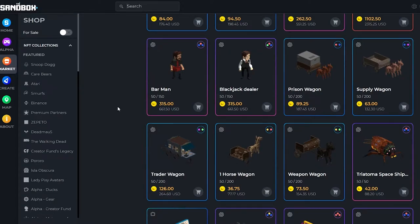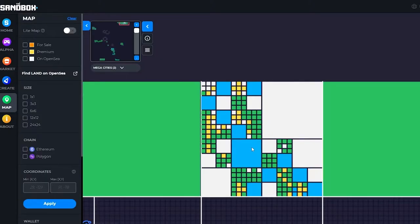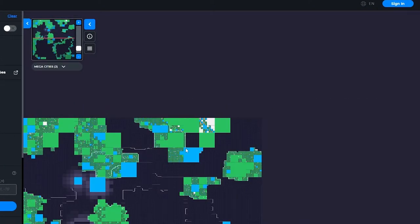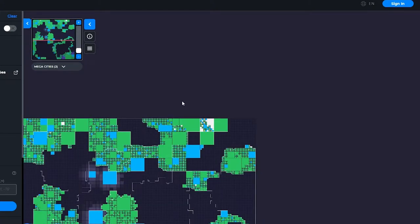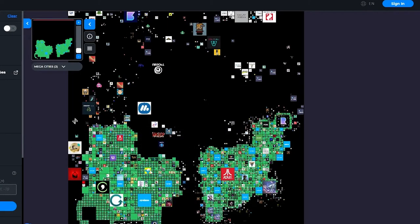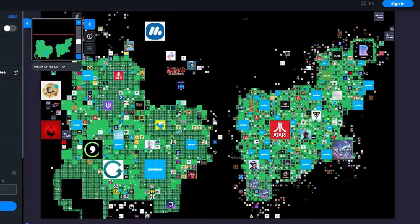Another way to earn money is by buying and selling different LAND NFTs. If we click on the map, I'll wait for it to load because it's very big and takes a while — even my PC gets slow. It's loading up now so just give it a second.